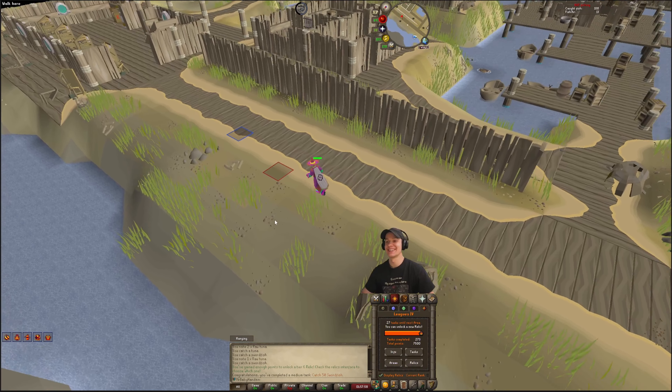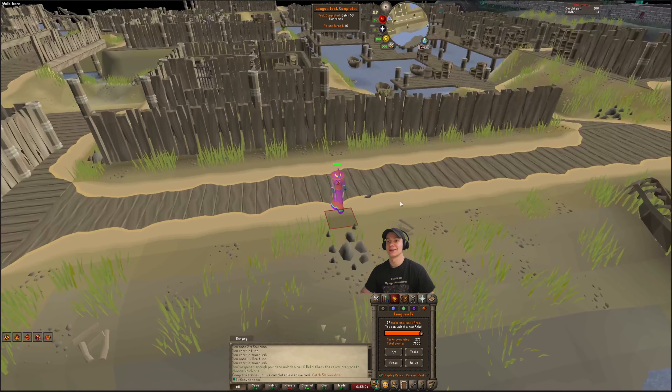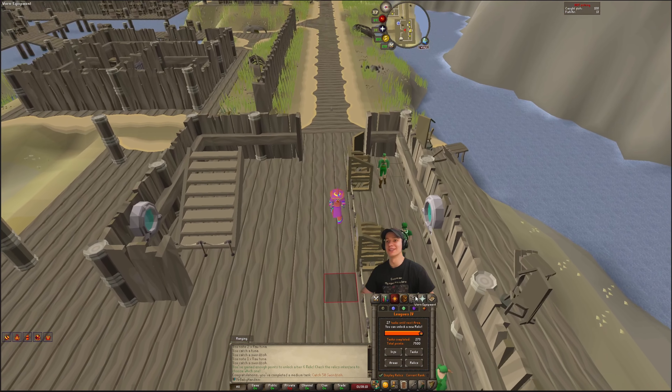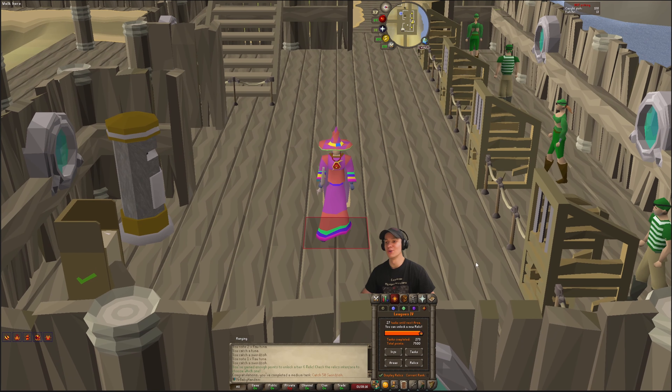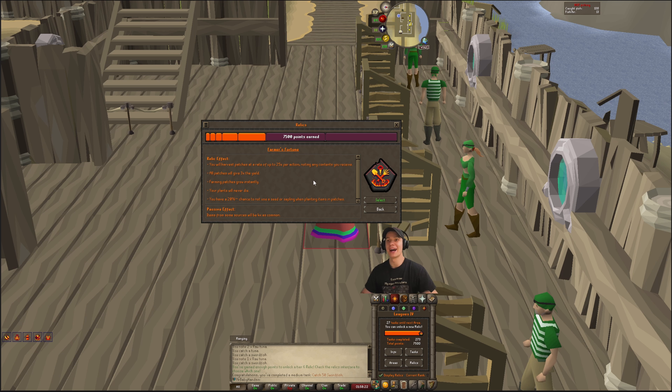We're definitely going to be going for Farmer's Fortune. Long term it's going to be the best one for us - it's going to instantly give us 99 Farming and Herblore and all the different materials we need for potions. Farmer's Fortune lets you harvest patches at a rate of up to 25 times per action, noting any contents you receive. All patches give three times yield, farming patches grow instantly, your patches will never die, and you have a 20% chance to not use a seed or sapling when planting.